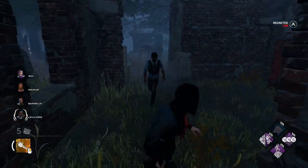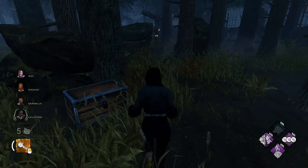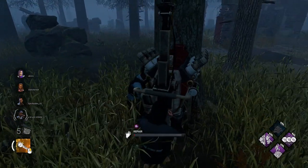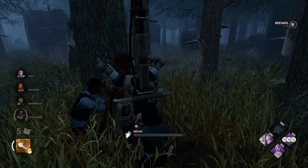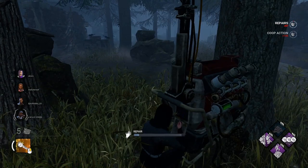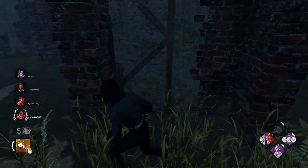All right, we are in on the Shelter Woods. This is not my favorite map — at least not my favorite map variant. MacMillan's good, but Shelter Woods is kind of trash, to be honest. We both fell for it. All right, it is a Wraith. We've been seeing a lot of Wraiths today.